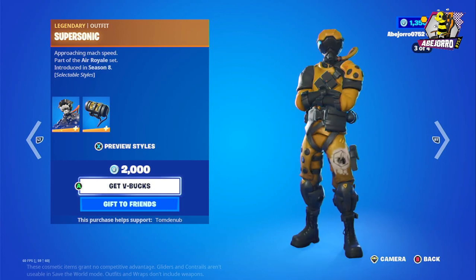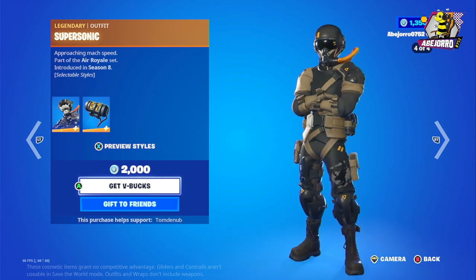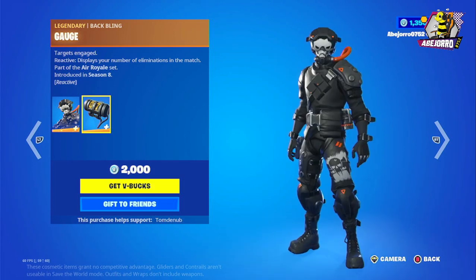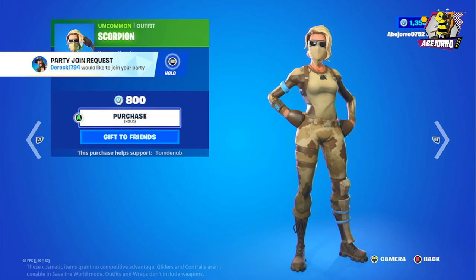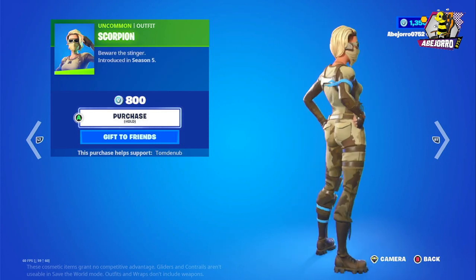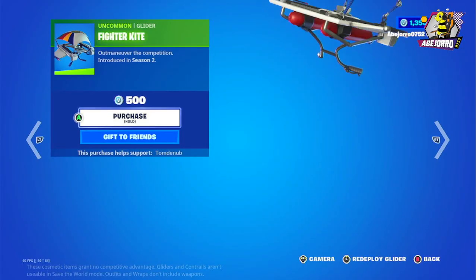In the daily section we have Supersonic in four different styles, and this is the back bling — the Gauge. Then we have Scorpion and the price for this skin is 800 V-Bucks. This is a great military skin in Fortnite, especially for women.